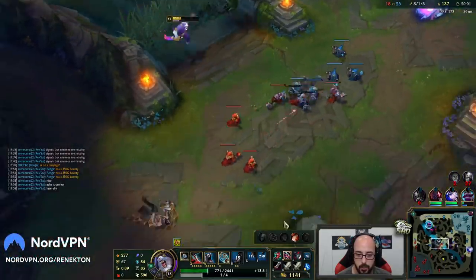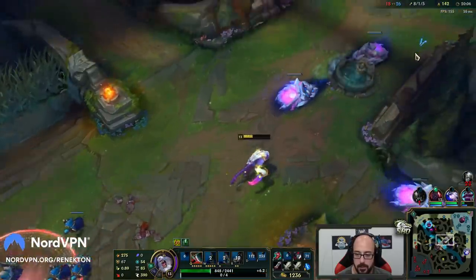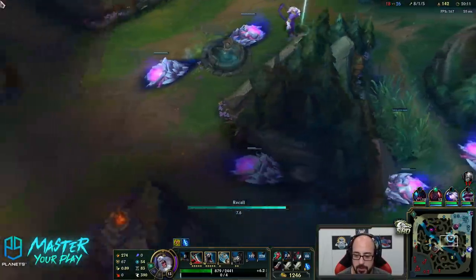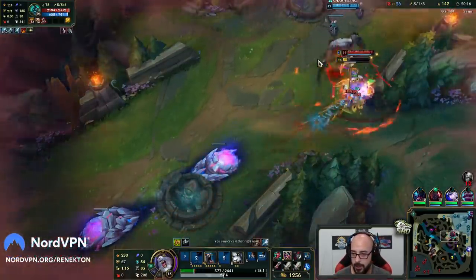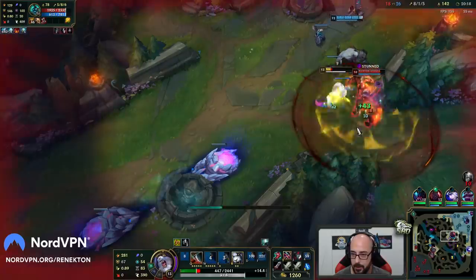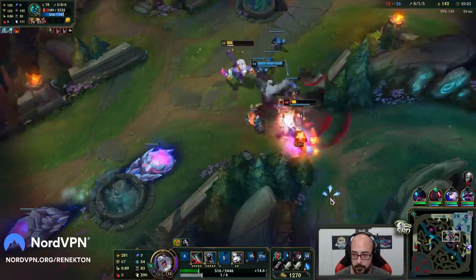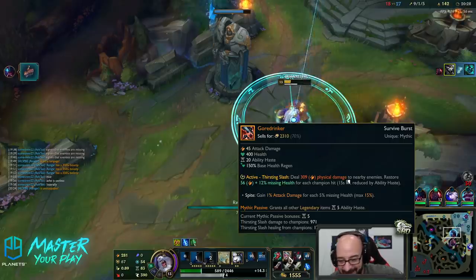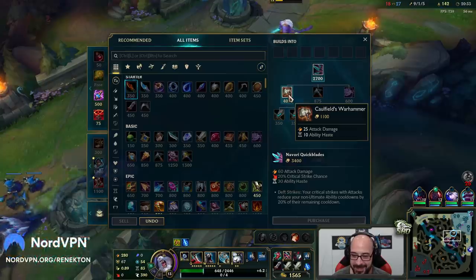Let's get out of here. Can I get this? Nice. Let's get out of here. Sweet. Do I have enough gold for both? I do, by the time I'm backed. There we go. Dude, this thing is nice, man. Let's go. Big plays.